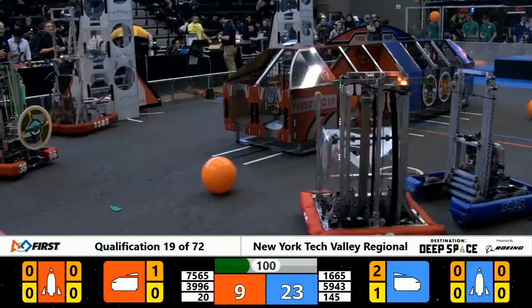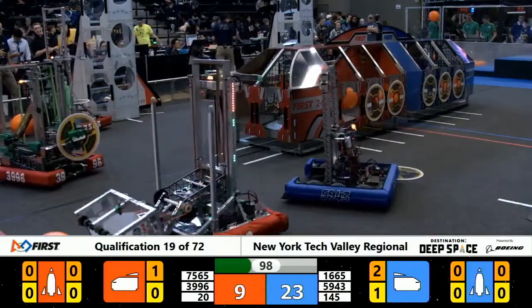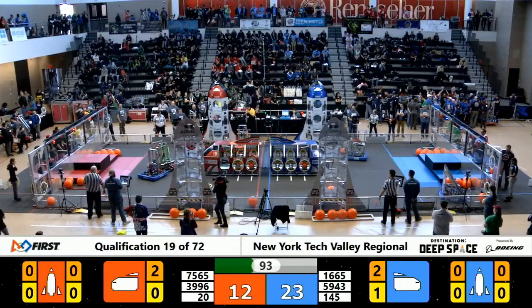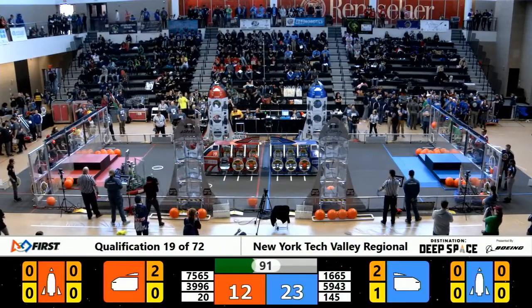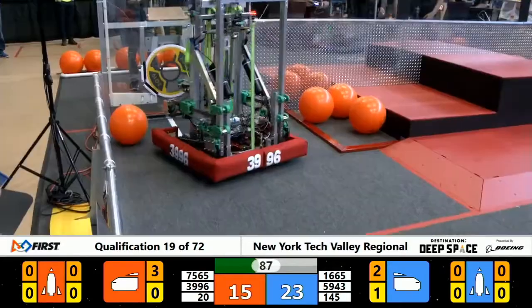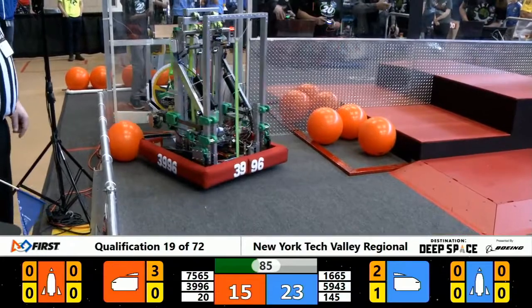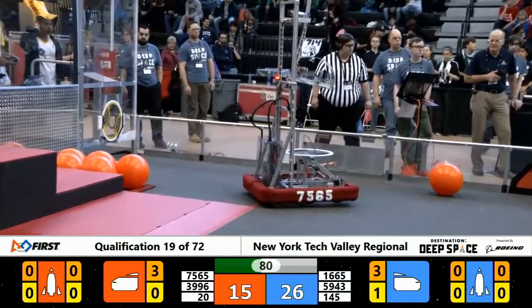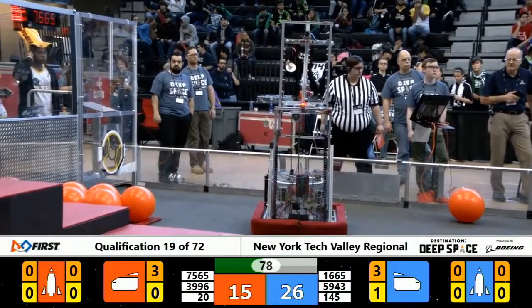If they can't get that shaken off, this could slow down the red alliance quite a bit. Riki-T trying their best to get it done. Their alliance partners, meanwhile — team number 20 and team number 75-65 — in control of one game piece each. Team 20 with a piece of cargo on the far side of the cargo ship slams one down for three points. Team 75-65, the Brazilian machine, unfortunately unable to get it done on the rocket and they will head back.